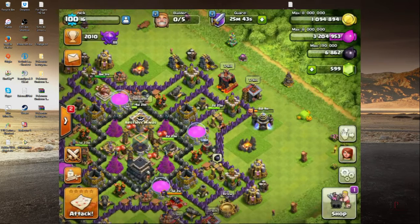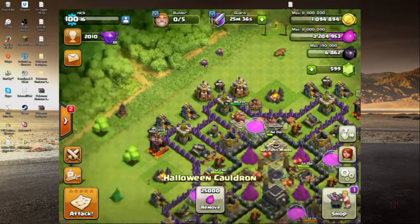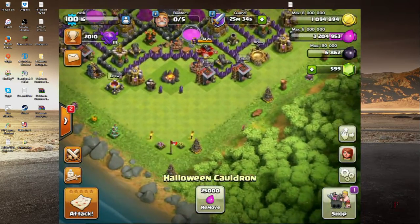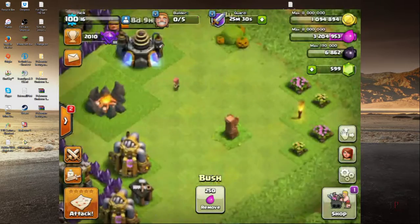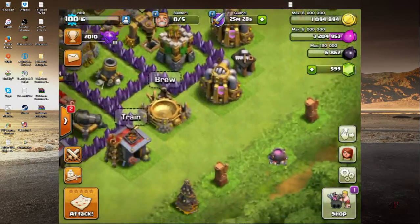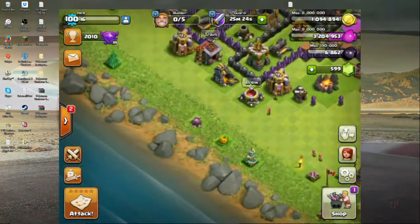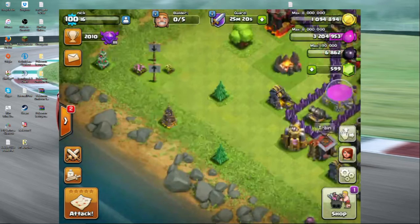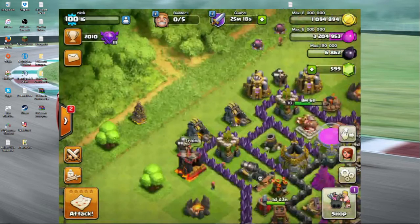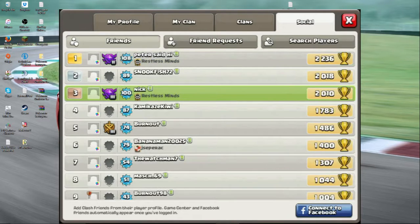Another thing they added was of course their classic Halloween stuff. Last year's decoration I have on here, but that's not the one for this year — I actually don't have this year's one on this base. You can see they have all the Halloween decorations like the Halloween bush, the Halloween trunk, the Halloween log, and the Halloween mushroom. The tree doesn't get a Halloween theme though, it's just normal — the big tree is the same. But I do have the new one on a different account so I'll go show you real quick.